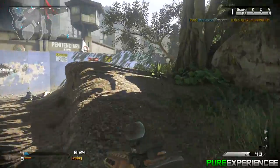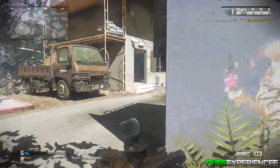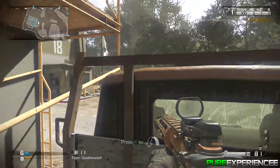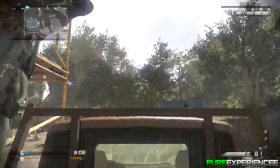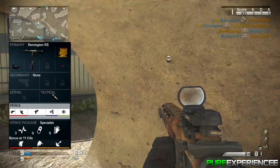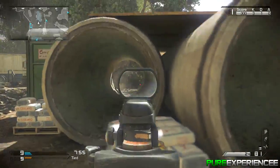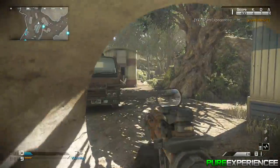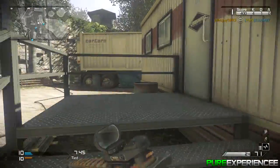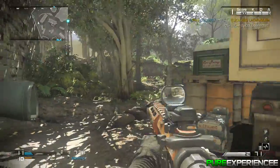What is up guys, it's the Pure Experience here bringing you another best class setup video on Call of Duty Ghosts. This video is going to be featuring the Remington R5 assault rifle. The gameplay in the background will be this class setup, just to show you how it performs. The Remington R5 is probably the most popular assault rifle — the most accurate and most powerful — so it kind of does it all, and it is very manageable.